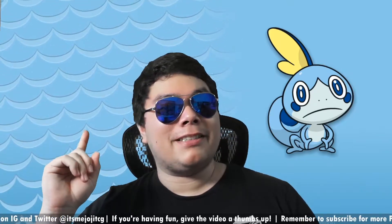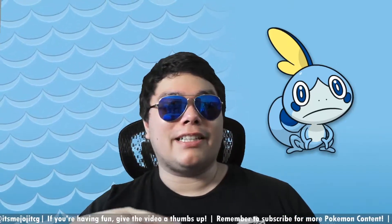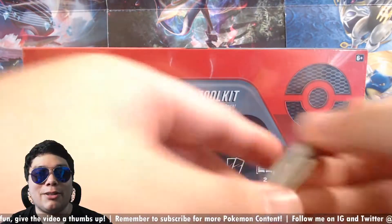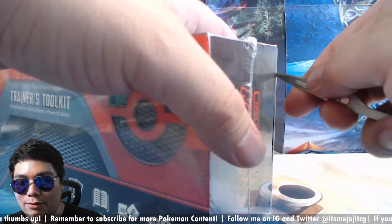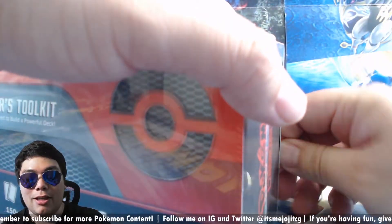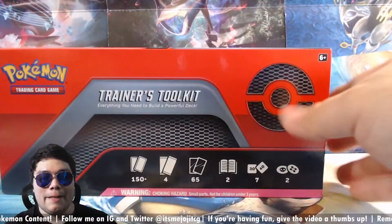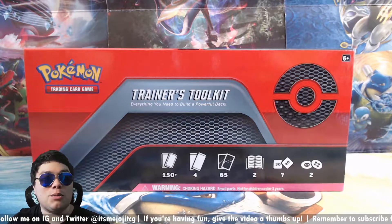I'm actually looking forward to this because this is going to bring down the price of a lot of important cards like Dedene. Dedene and Boss's Orders are two cards that are in here. And my gosh, the fact that Pokemon decided to add these into a box like this is crazy — they're literally just destroying the third party card market with this. I'm all for it. I think when they first initially came out, they were around $40 per card for the regular GX. Even the online version of the card was super expensive — I think you needed like 40 booster pack codes to get at least one Dedene for trades.